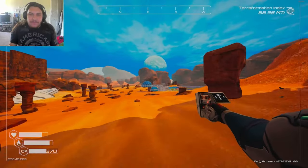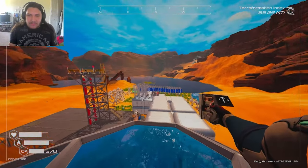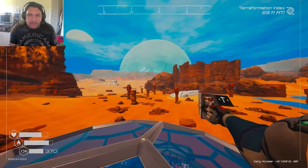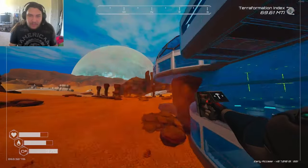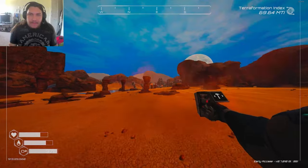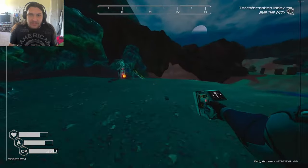No luck with the aluminum. Look at what we've created — fucking water over there. That doesn't really make sense to me. Since that didn't have any aluminum, I'm gonna go check these other spots to see if they have any aluminum. They do, and they also have cobalt, which is nice.